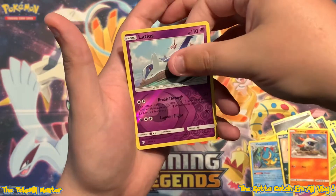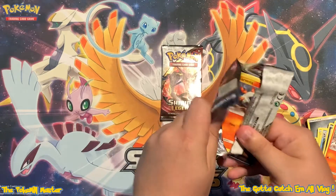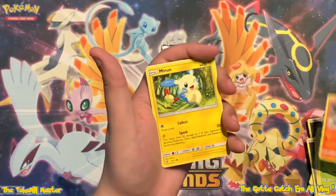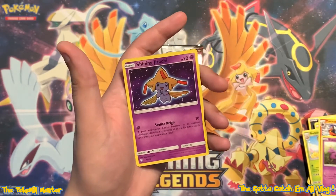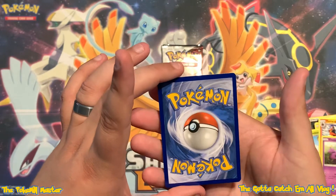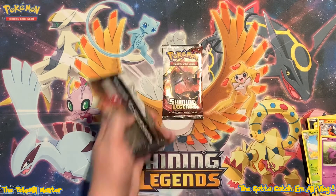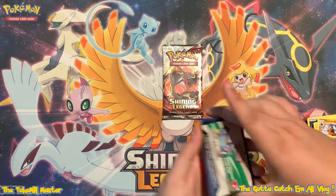We got a Reverse Latios and a Hollow Keldeo. Reverse Sophocles and a Shining Jirachi! So our fifth Shining card pulled on the channel so far. This is the third time we've pulled this particular card, and this probably looks to be the best one we've pulled. The centering is absolutely phenomenal on it, on the back side and front side as well - maybe just a hair to the left but other than that it looks good. Two boxes in, only six packs in, and we've pulled two Shining cards. Not a bad start at all.